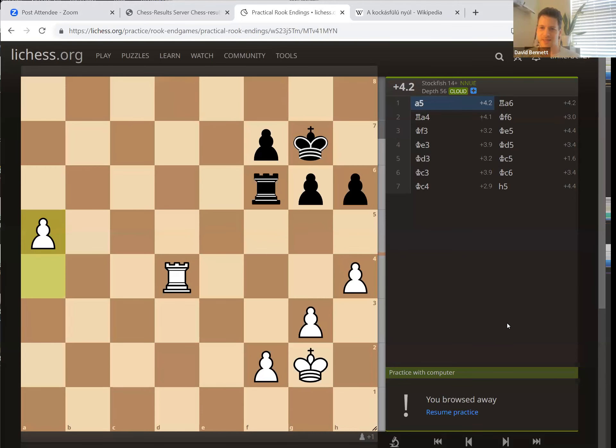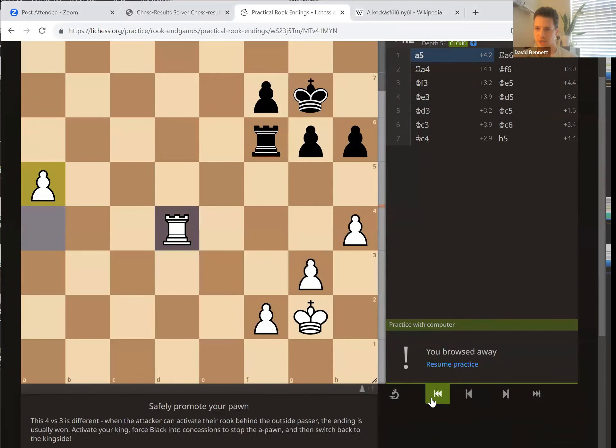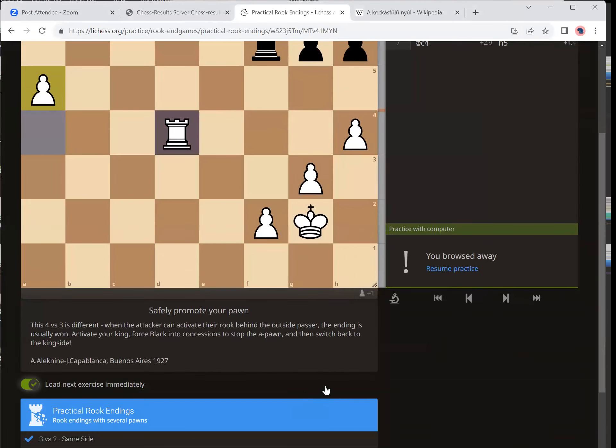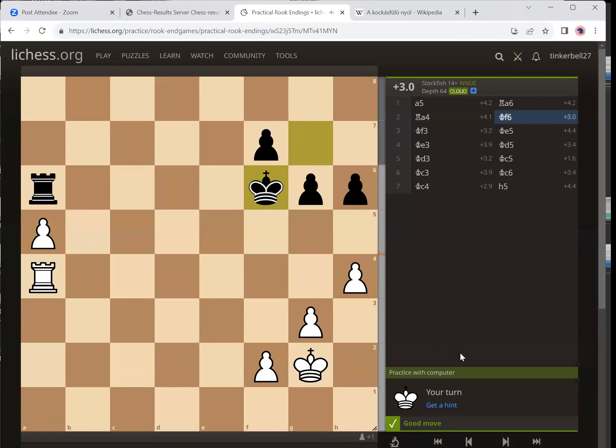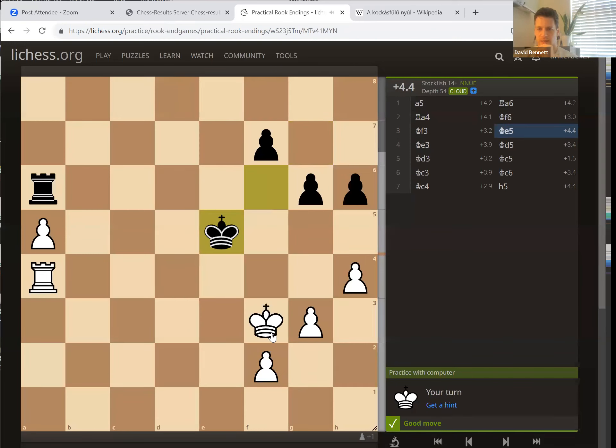Nikki is going to do this training scenario first — let's win this position, outside passed pawn. The computer says you have to put the rook behind the passed pawn, that's the first step. Why don't you refresh? It looks like you already have some moves on there. Resume practice is fine. It says get a hint, but I've got to the part where you have to walk your king — let's go with that.